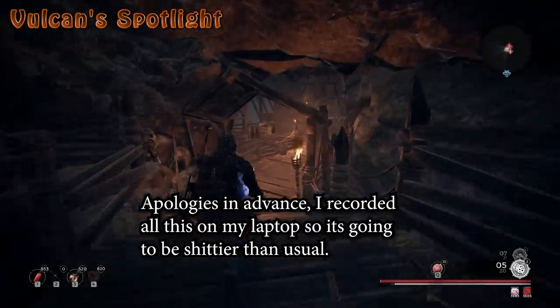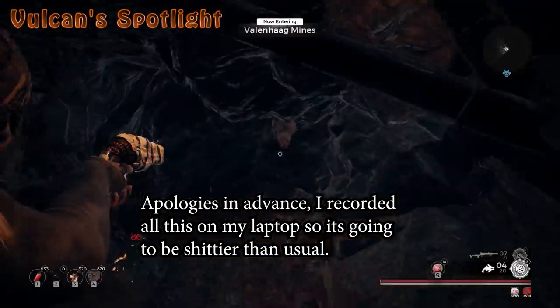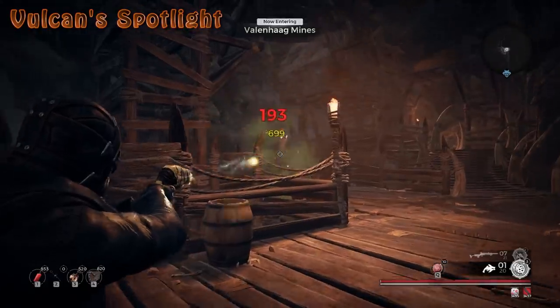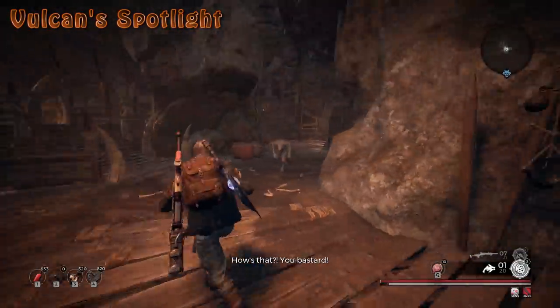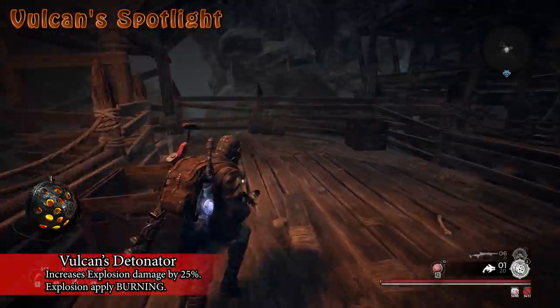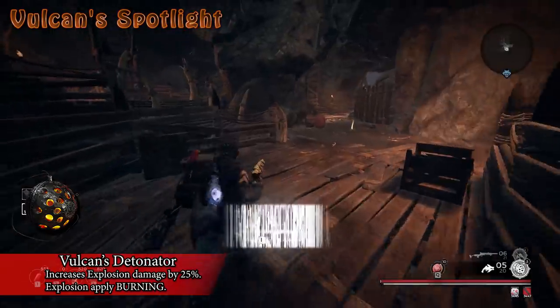Hey there Hunters and welcome back to the Gunners Guild. Today in Remnant, we will be showcasing the Vulcan's Detonator and its uses. In the recent balance patch, it received a buff which let its DOT scale a bit better than it was before. While the necklace was already good on its own, it's a great necklace now and should definitely be considered when making builds, or at least builds that want to scale mod power.